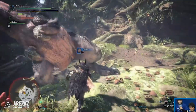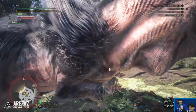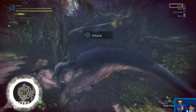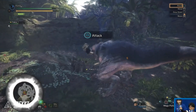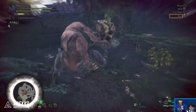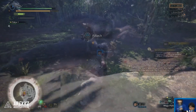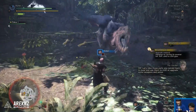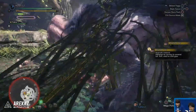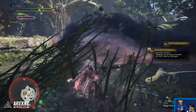Another interesting thing — especially prevalent in this gameplay — is that you'll see trees with vines hanging from them. When the monster smashes into them, it breaks the tree and the vines fall on the ground, acting like a pitfall trap. If the monster then walks into those vines it gets trapped, giving you free damage. Another great use of the environment to hold down a monster — pretty cool.